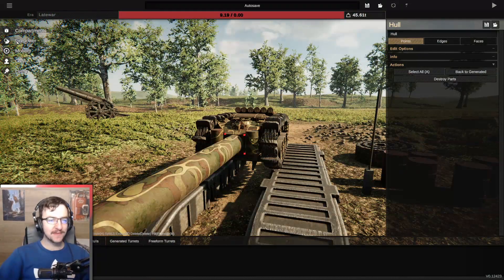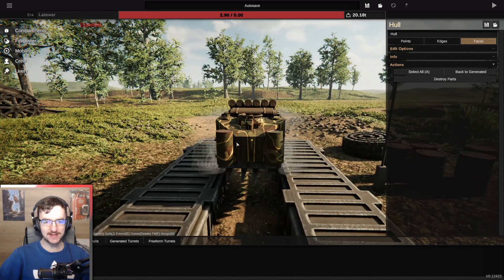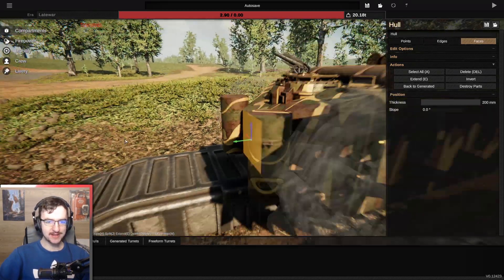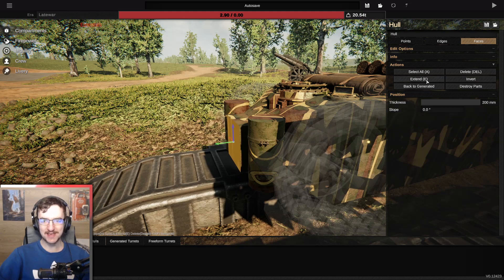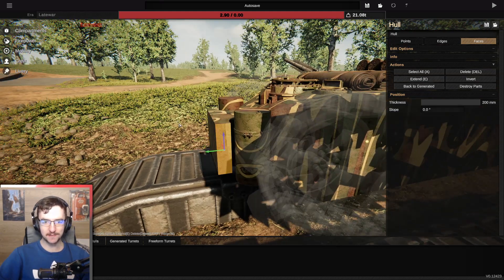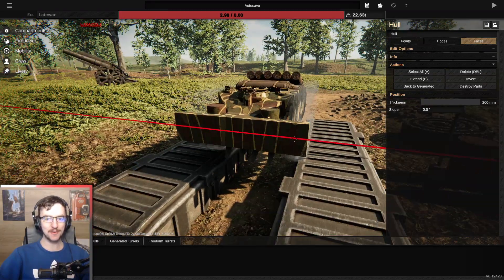So first things first, let's go to the cannon and get rid of it. There we go. Go to compartments, go to faces, grab this one. We're going to actually extend it forwards — bring it to about there, that's good. Extend it yet again. Go ahead and make it go sideways from there — and make it go out sideways like this, and that will be awesome.